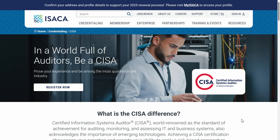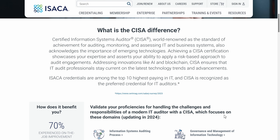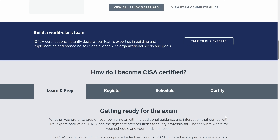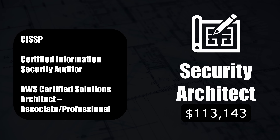Next, we have the Certified Information Systems Auditor (CISA). This is more focused on auditing, assessing, and controlling information systems. If you want to make sure a company's IT systems meet compliance standards, manage risk, and work efficiently, this is the cert to get. It's ideal if you want to get into auditing, IT governance, or risk management — less hands-on and more about the oversight and review process.